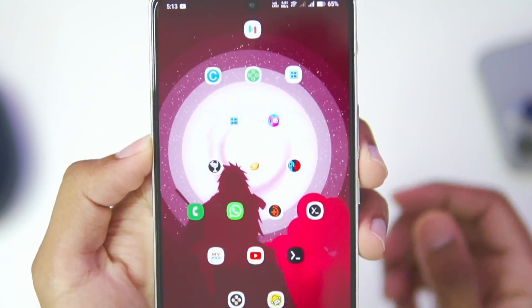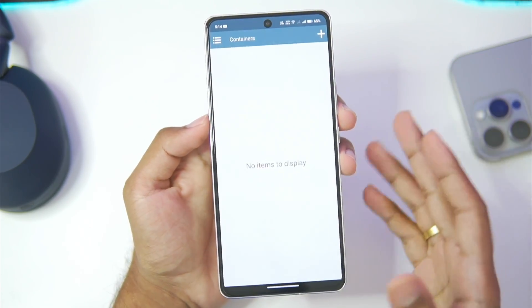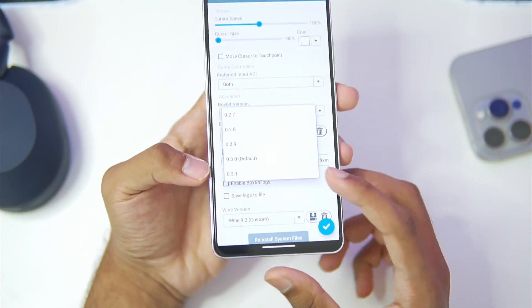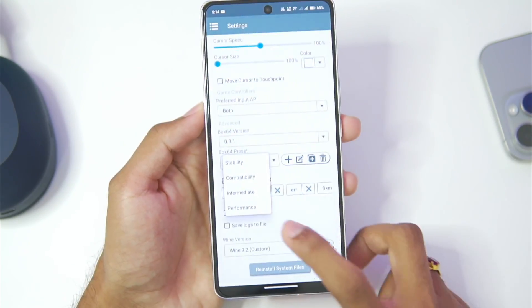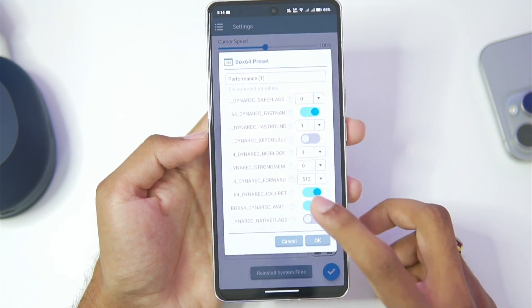I've already added this version of Winlater Frost on my Android device. When we open it for the first time, the UI is similar to normal Winlater Android. If we go to settings and select the Box64 version, we can see that Box64 0.3.1 is now present. In terms of Box64 preset, we'll select Performance, duplicate it, and set the safe flags level to 0 for best FPS possible.